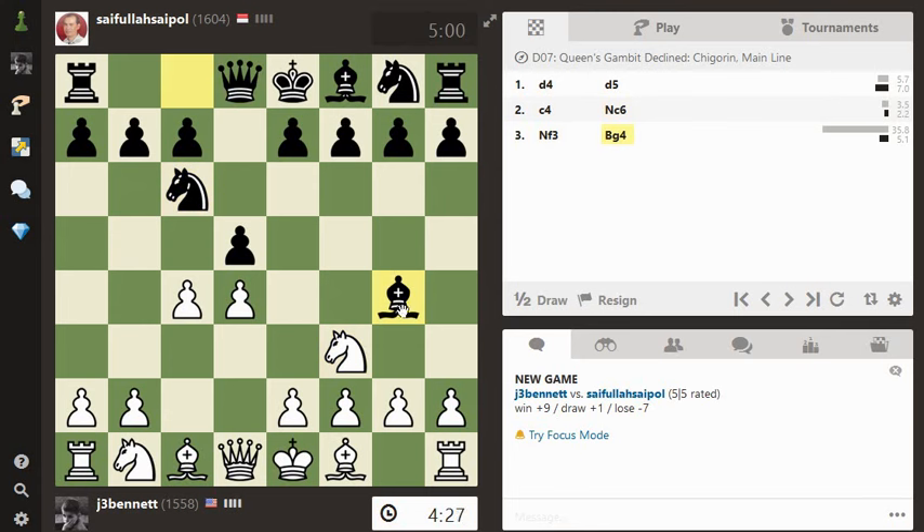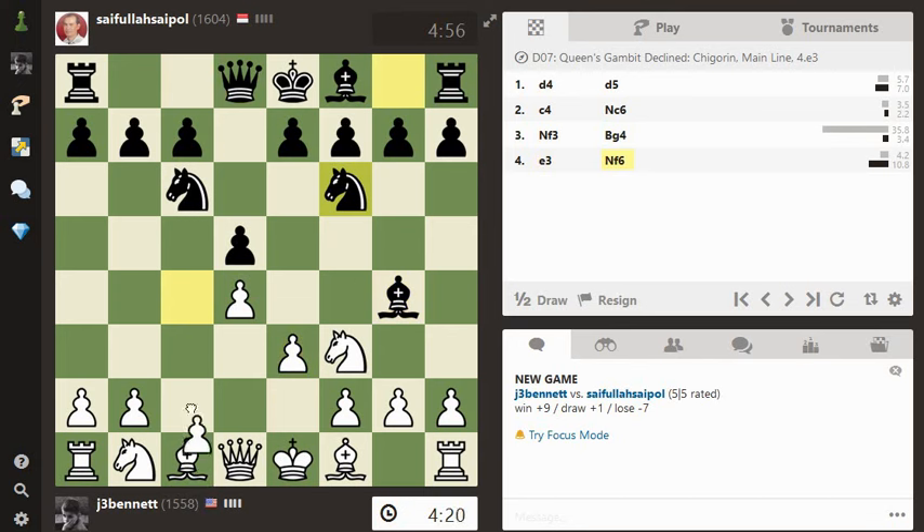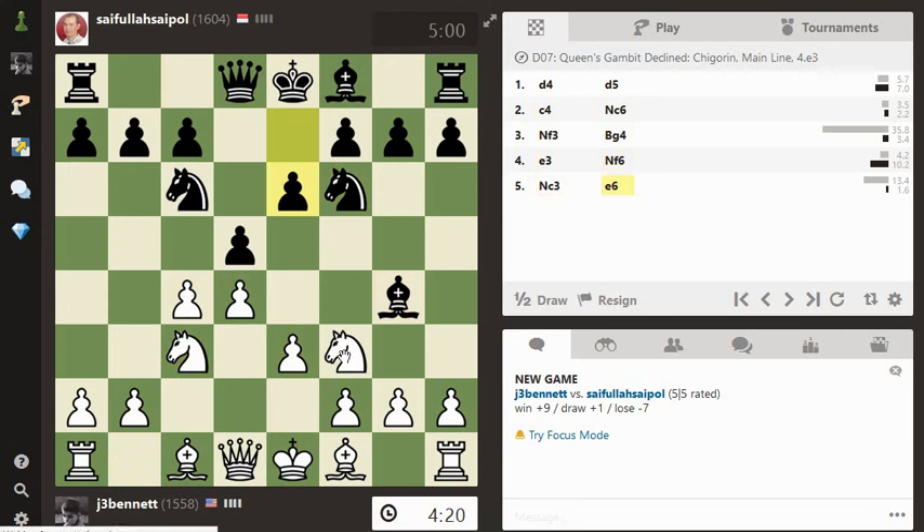And then defend here. He can take the knight — in fact, they often do. But he decides not to. How about if I just develop the other knight? Now that pawn is defended, and I'm allowing him to damage my pawns over here. That's funny — he's choosing not to do that.